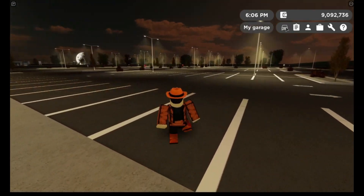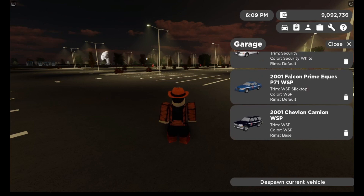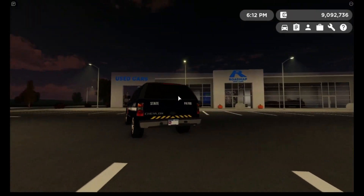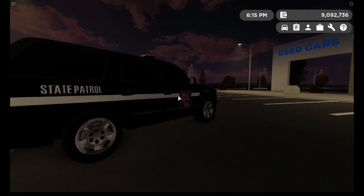That was the update log. Next we're going to get on with the vehicles first, and after we're going to check out the building. Let's start from the bottom, so we have the 2001 Chevrolet. Here it is. Pretty nice SUV here.